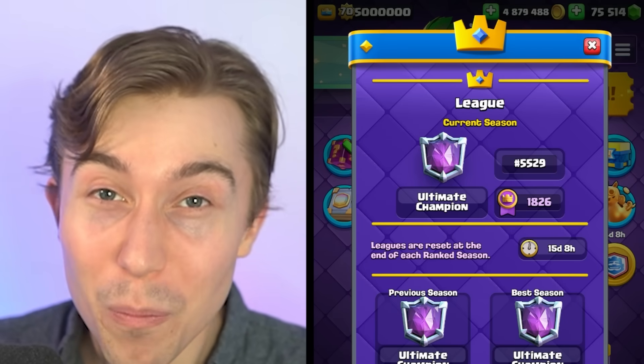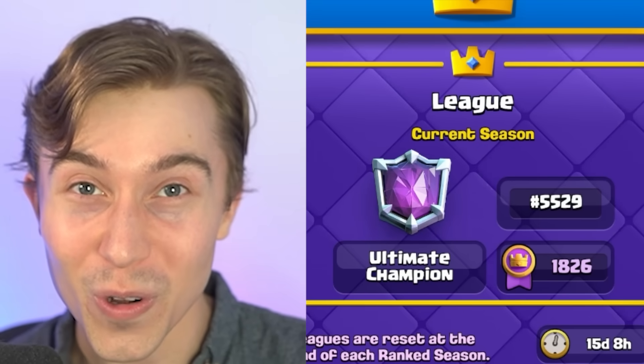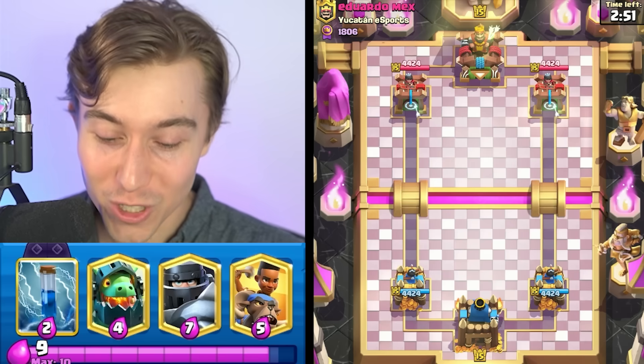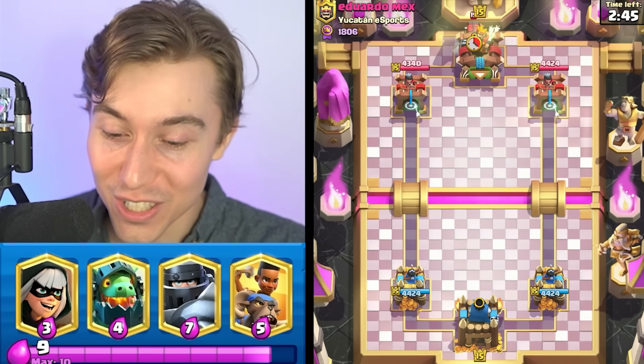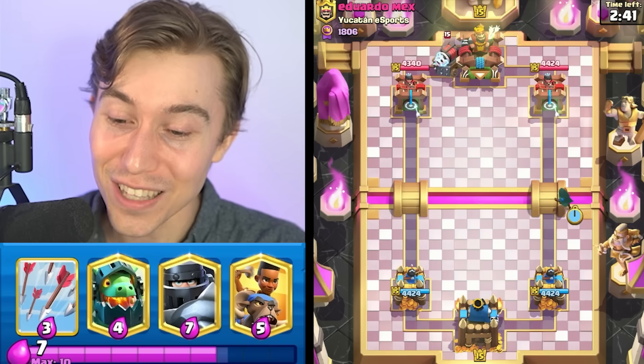Bomber Blast propelled our opponent out of the game and us up a few ranks to 5,500 in the world. We've got a game against someone with Evolved Barbarians in the banner — an esports aficionado. If we're playing against someone from an esports clan, you already know they're a sweaty tryhard. I'm going to go Bandit on the right side and we'll see if that's the right play.